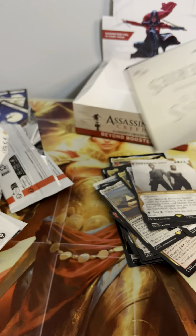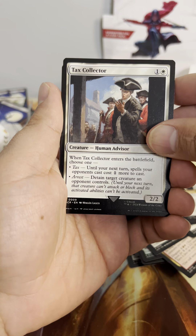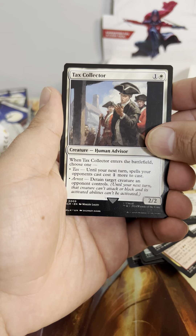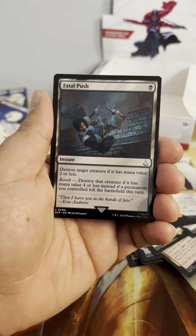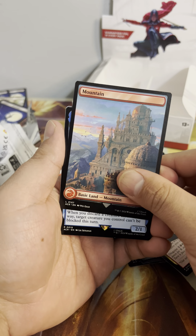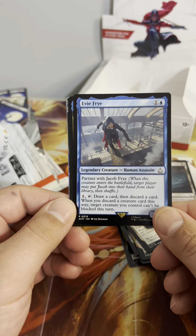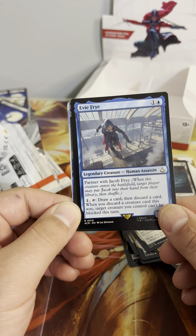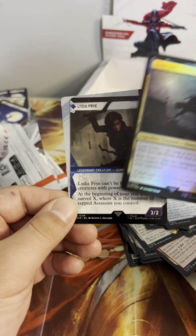Last pack — let's see if we can finish off with something nuts. Tax Collector — choose one: Tax, until your next turn spells your opponents cast cost one more to cast; or Arrest, target creature an opponent controls until your next turn can't attack or block and its activated abilities can't be activated. That's Shao Jun. Hey, Fatal Push reprint — that's a good reprint. Full art Mountain. Evie Fry partnered with Jacob Fry — draw a card then discard a card; when you discard a creature card this way, target creature you control can't be blocked this turn. I like the partner Commander stuff. Foil Shao Jun and another showcase Lydia Fry.